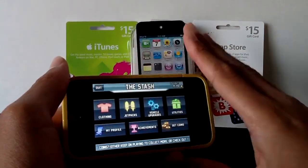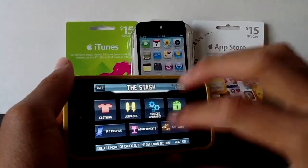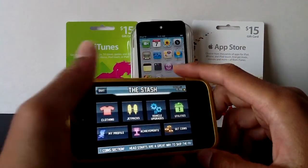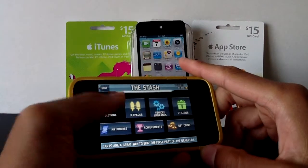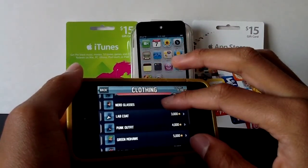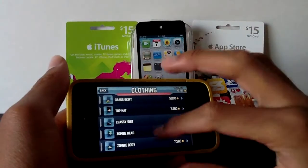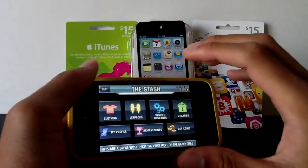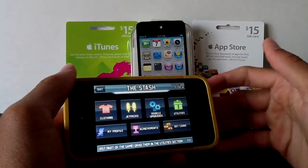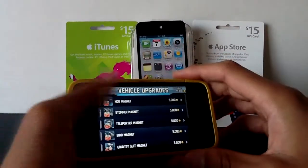Right here, this is all the stuff that you can buy with the coins that you have earned — you can see them in the top right. You can buy clothing, jetpacks, utilities, vehicle upgrades, etc. It's really cool. Like, let's say I wanted to buy clothing for my character — right here, you can choose the head, the helmet, the glasses, the coats, etc. The prices vary. You can either buy more coins via in-app purchase, or you can just play the game and gain more coins, whichever you may choose. Here's some vehicle upgrades right here.